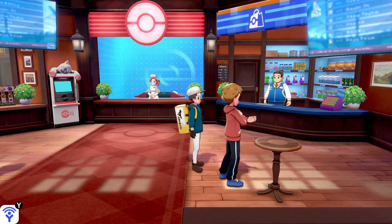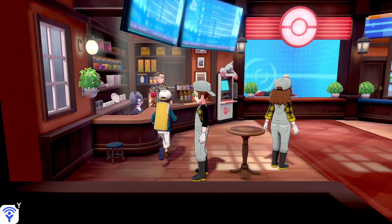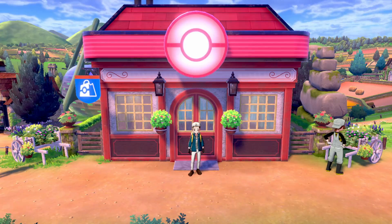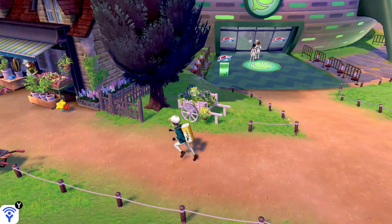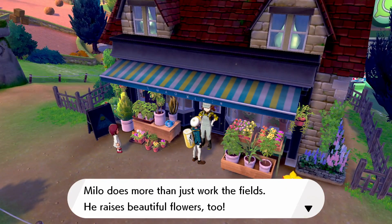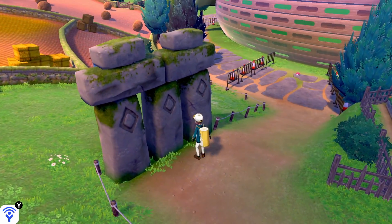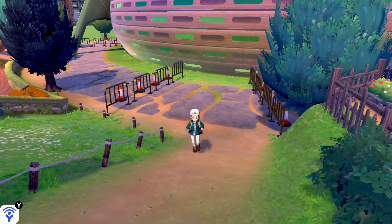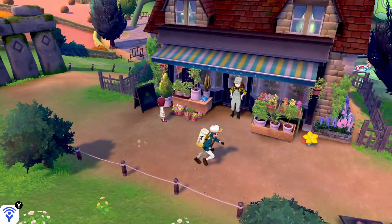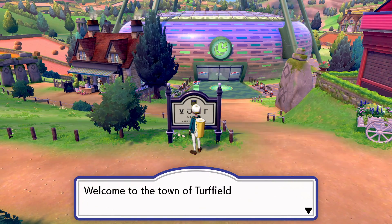We've got a Pokemon Center here, and there's the same useful stuff that's in every Pokemon Center, but there's not a special shop or anything like that. There is a flower shop which you can't do anything with, and there are stone pillars around, which are interesting. And a free Max Revive on the other side of the gym — Max Revive is always helpful.